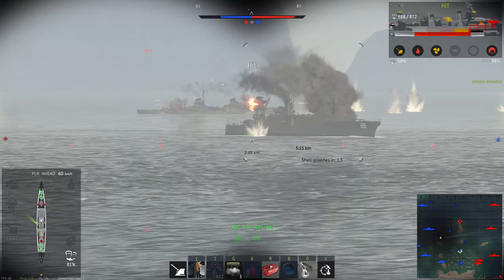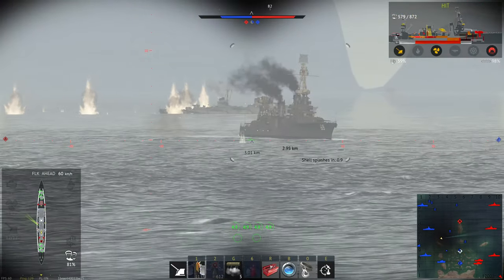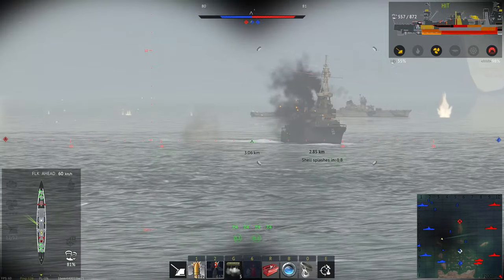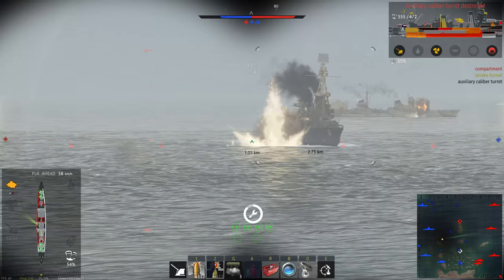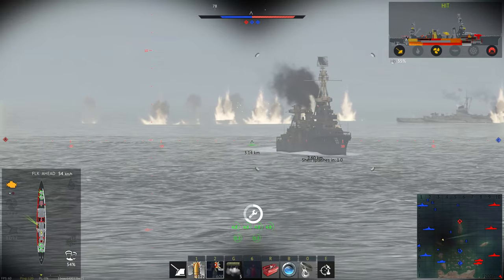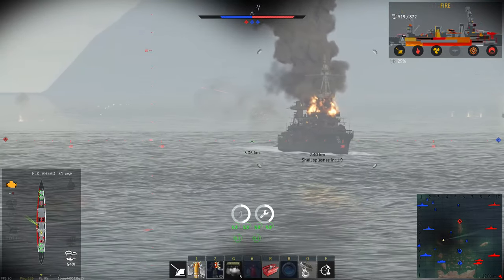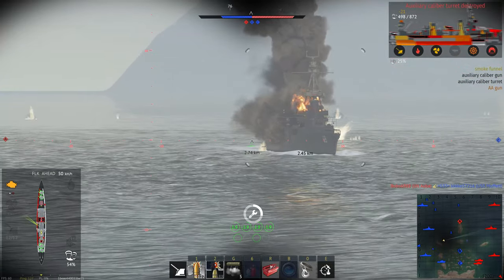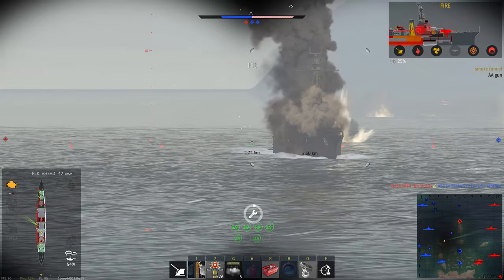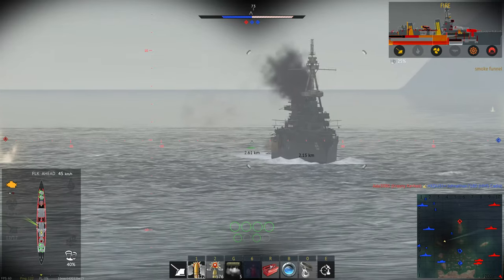That brings us to the main armament. You do not have torpedoes like the Prinz Eugen or the Mikuma, but that doesn't really matter because I don't often get into a situation where I need them. We have 12 six-inch guns, or 12 x 152 millimeters, in four triple turrets — two forward and two aft in super-firing turrets. For secondaries, you have four twin four-inch guns — four guns on each side — and six twin 40-millimeter placements. They are not called Bofors, but they behave like Bofors.